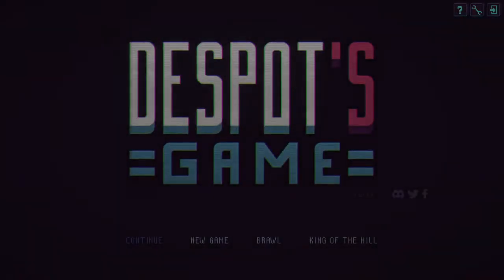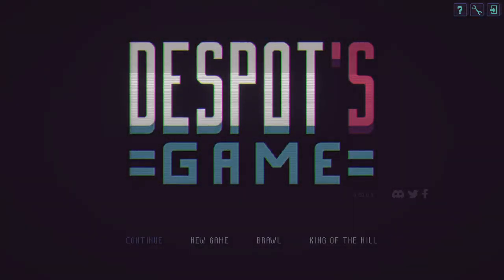Welcome to Despot's Game. This is a roguelike auto-battler where you have to assemble an army of humans and make them fight to the death against all sorts of monstrous creatures and other humans as well. Apparently it's possible to fight other players' armies in this game too, or encounter them at some point, so I guess there is also an asynchronous multiplayer component, but I'm not entirely sure about that.